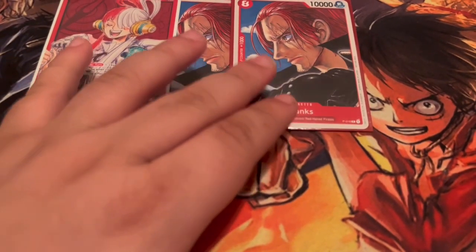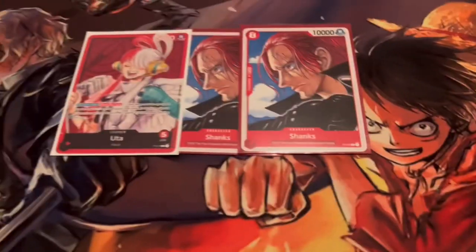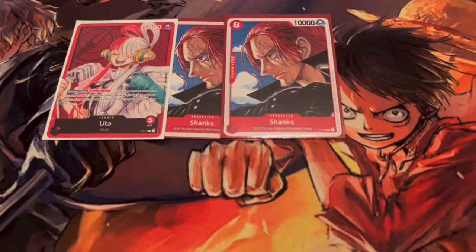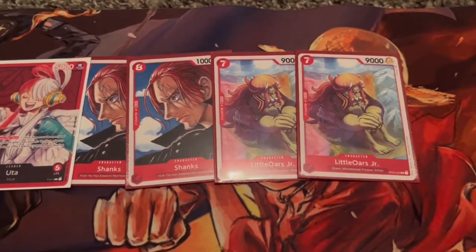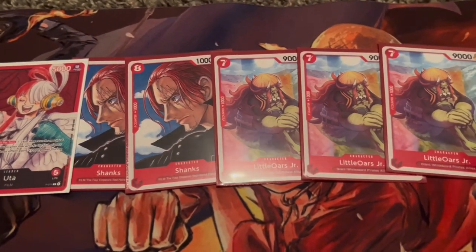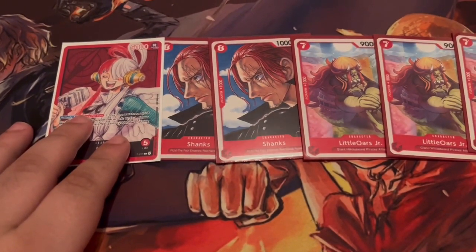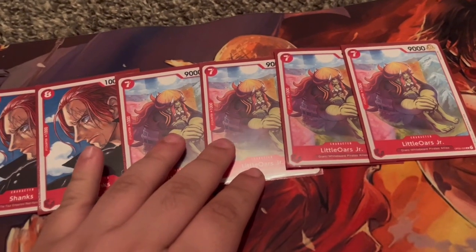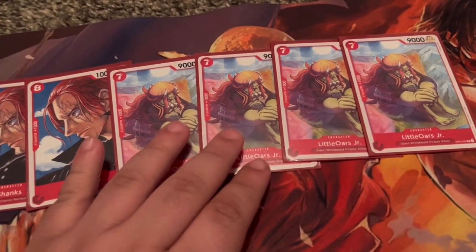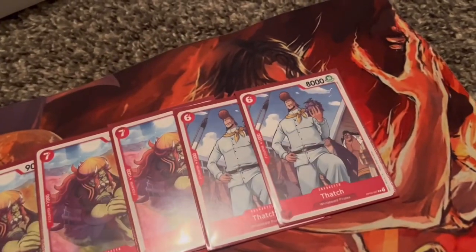By Set 3 there's actually a strong line of vanillas you can play — that being the Whitebeard Pirates. I think the best way to play Uta is with the Whitebeard vanillas; there's a good amount of them. We have Little Oars Jr., a seven-cost 9000 attack. Using Uta's ability — resting one Don to give a vanilla 2000 power — he becomes 11,000 attack for a seven-cost, which is absolutely gigantic.